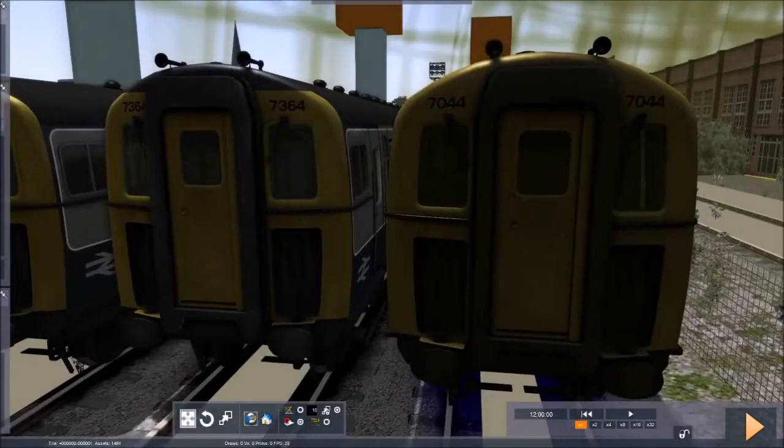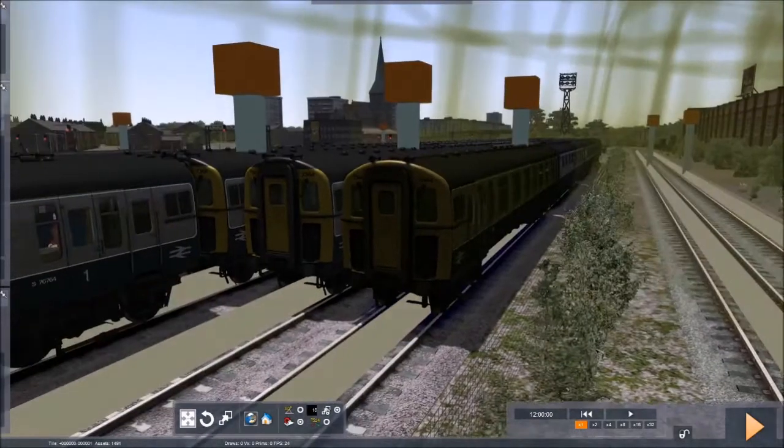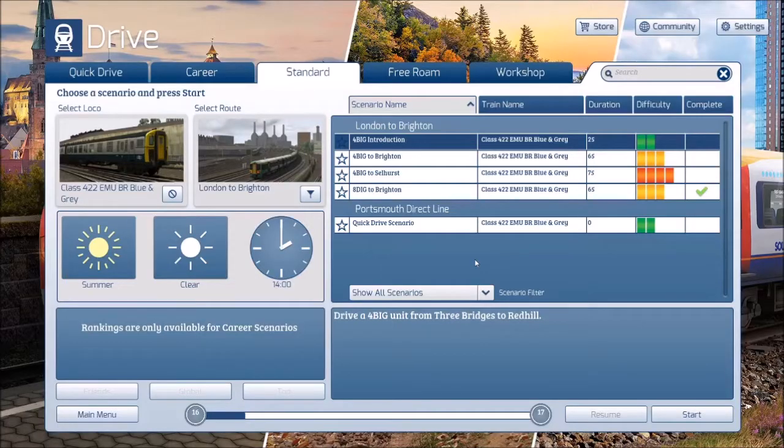The actual quality of the models — they are absolutely identical. I wouldn't be able to spot the difference between them if I was driving past one. So what do we get with the 4-2-2 DLC? Looking at the included scenarios — ignore the 8-dig to Brighton, that's actually one I made myself on the workshop. We get 3: the 4-BIG introduction, the 4-BIG to Brighton, 4-BIG to Selhurst, all London to Brighton runs. And that's it. This is my big problem with this DLC, which I'll mention in the summary.